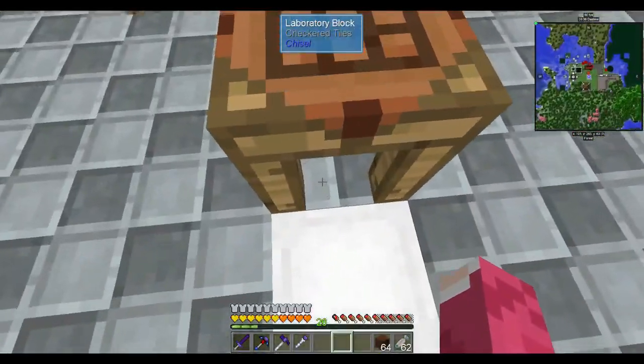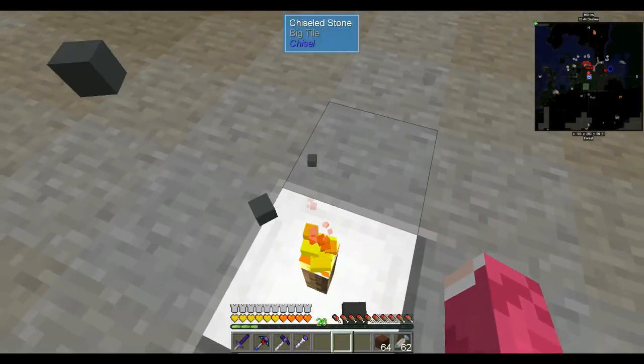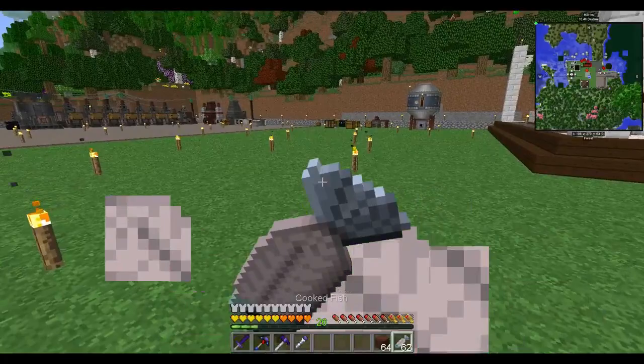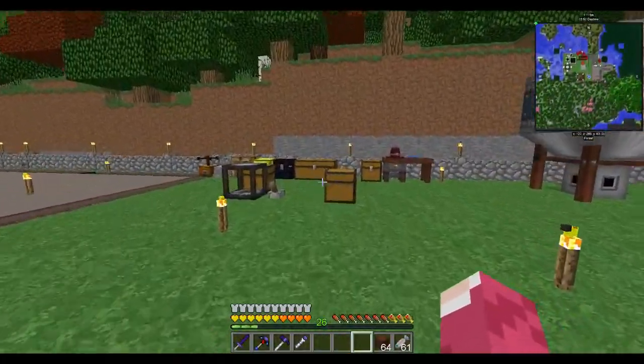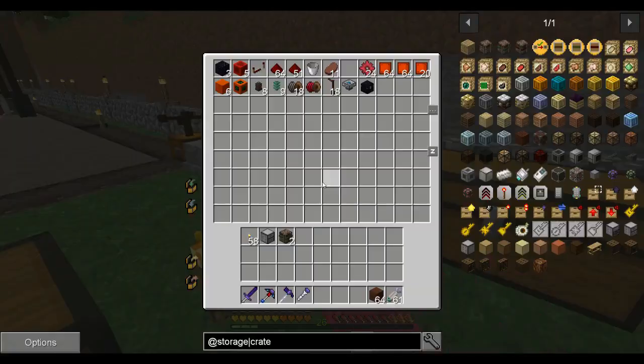I've made a laboratory block under the palace and I've made a room for this bad boy — the storage controller. That's gonna be a cool setup once we get to AE2. Not the drives and the other stuff though — we cannot go there yet because of the age limit.